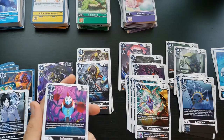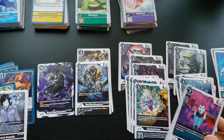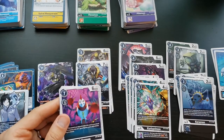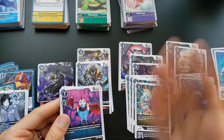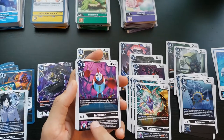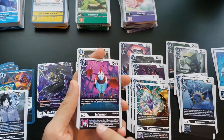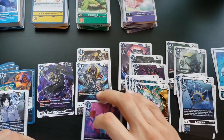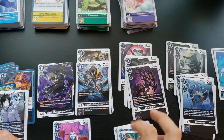Kurisarimon: when digivolving, if you don't have a trainer you can play a trainer. The inherited ability is other Digimon with the same name gain Rush, so they can attack right away. Infermon says Keramon can digivolve into it directly for one more memory, and on deletion you can make a Diaboromon token as the inherited effect — that's cool.